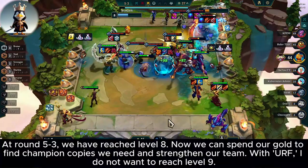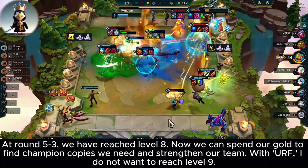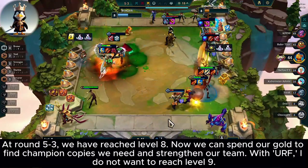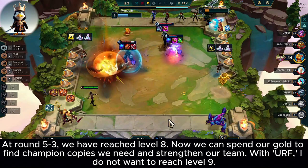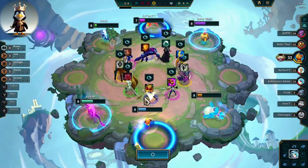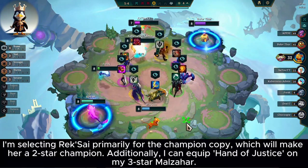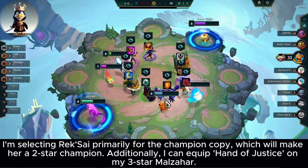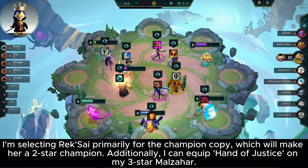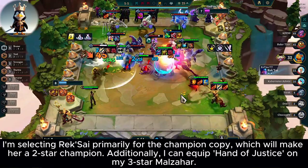At round 5-3, we have reached level 8. Now we can spend our gold to find the champions we need and strengthen our team with URF. I do not want to reach level 9. I'm selecting Rek'Sai primarily for the champion copy, which will make her a 2-star champion. Additionally, I can equip Hand of Justice on my 3-star Maul's Heart.